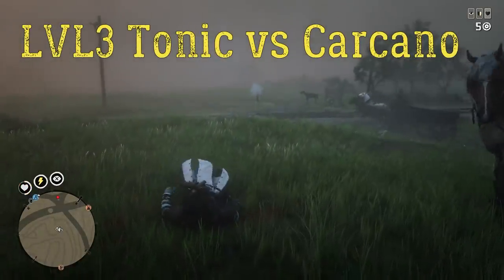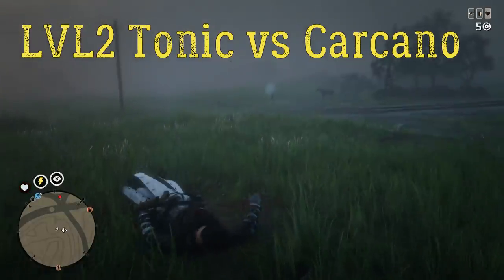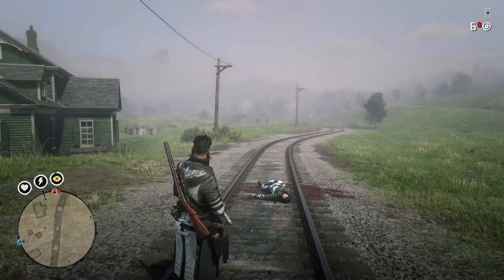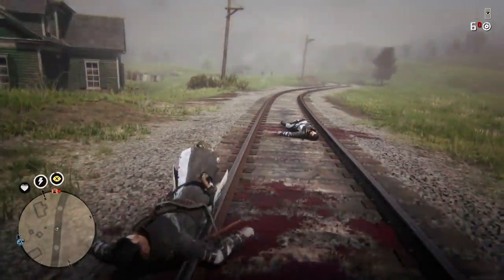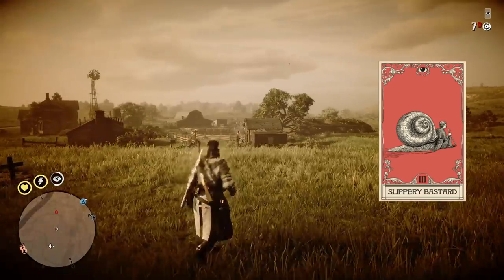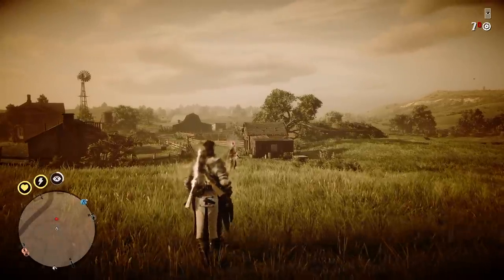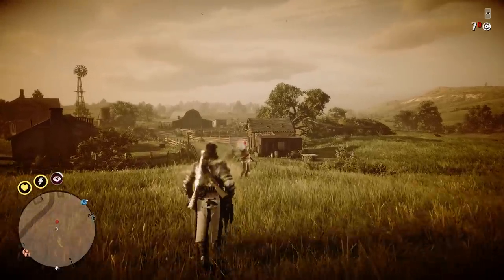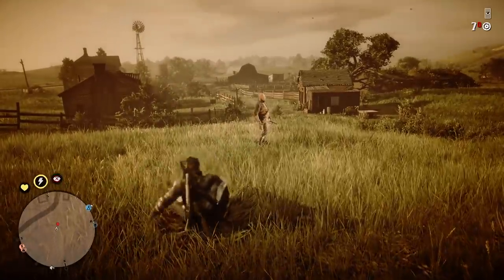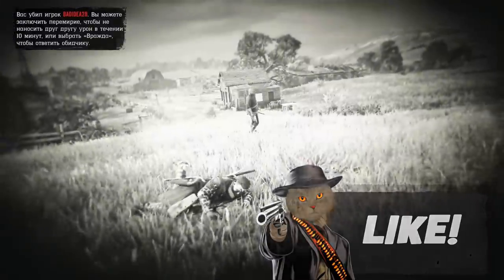Here you can see tests with the Carcano Rifle and explosive ammo against level 2 and level 3 tonics. But explosive ammo is still extremely strong in PvP because of the knockdown effect — not just because of the falling damage, but because you will not be able to act for almost 3 seconds. You will be an easy target during this time, so your opponent will have a huge advantage after hitting you with explosive ammo from any distance.